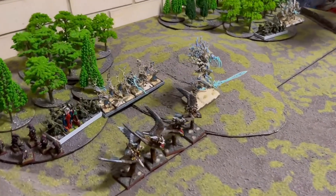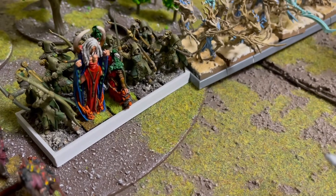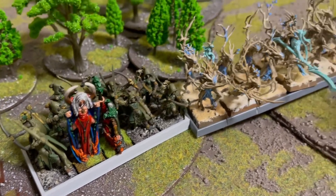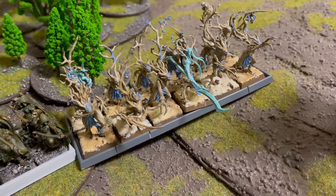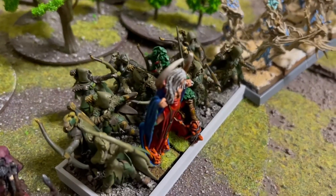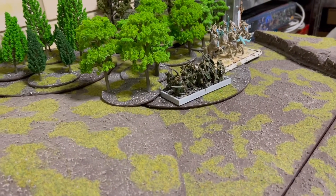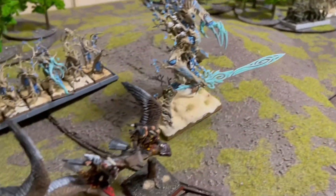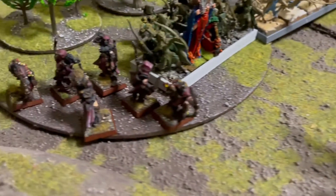I've got a level 4 Life Mage — the one with the little gimp, the guy in green I borrowed off you. A level 2 Beast Mage standing next to him, one of the guys flexing his abs. Then we've got a Branchwraith, level 1 Life Wizard. Core is 11 Dryads and 2 sets of Glade Guard. Then 5 Wild Riders here — they're custom, actually something else, but they're Wild Riders for today. 4 Warhawk Riders.